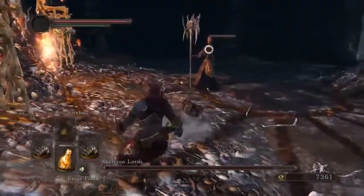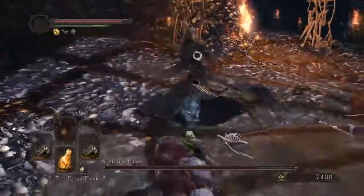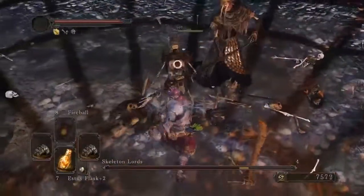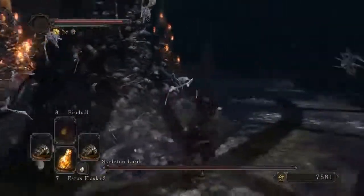So immediately take down the first skeleton on the far left when you enter and then take some cover. When he dies, several small skeletons will spawn nearby, so make them your priority and take them out ASAP, and use any of the nearby mounds as cover to heal if need be.